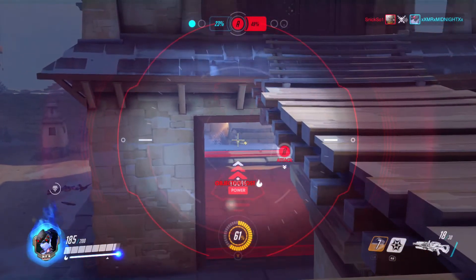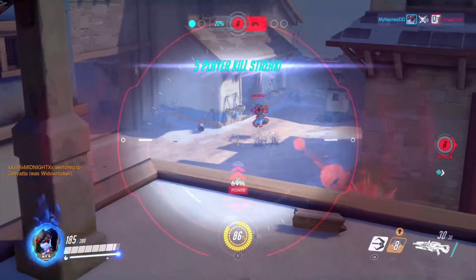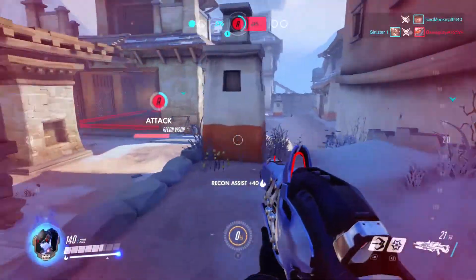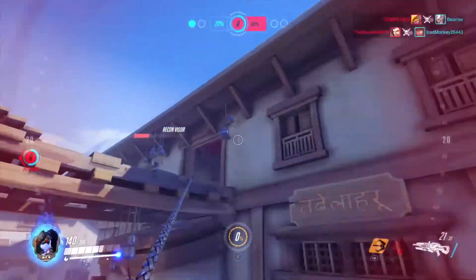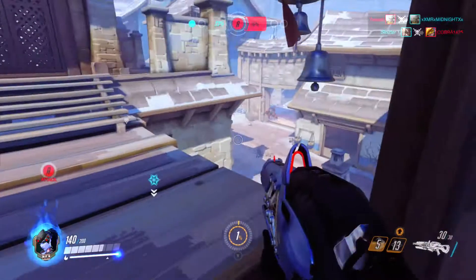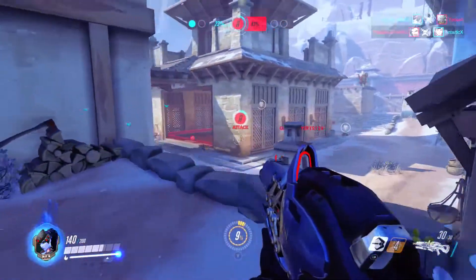Widowmaker is probably best used when attacking, as her long range can take down turrets and static enemies like Bastion quite easily. Generally a defending team needs to be more static and won't flank as much because they have to stay with the objective — and that is Widowmaker's biggest weakness. Heroes like Tracer and Reaper will take her down easily and people will use them more when they need to flank around the back to take down a defending team. Furthermore, heroes with shields can also easily protect their team, as Widowmaker's rifle won't penetrate a shield.